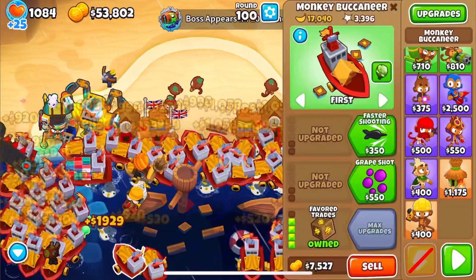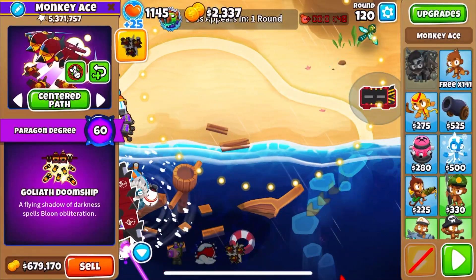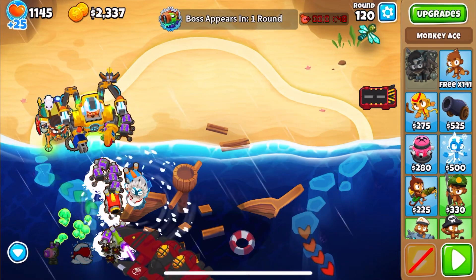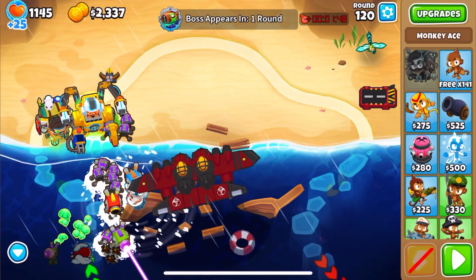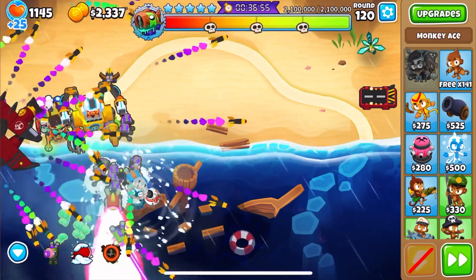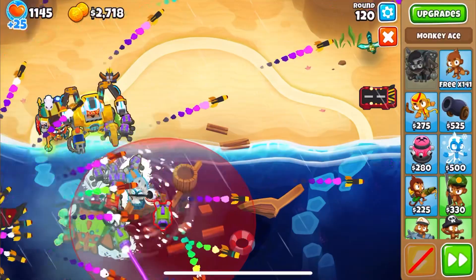So the crux of this entire strategy is how high can you get your sentry paragon — that is literally it. Because you should quite easily be able to get an ace to level 60 if from round 100 to 120 you just primarily use your ace as the one to accumulate all the pops. You should be able to get it.